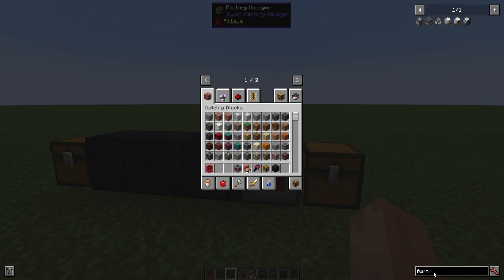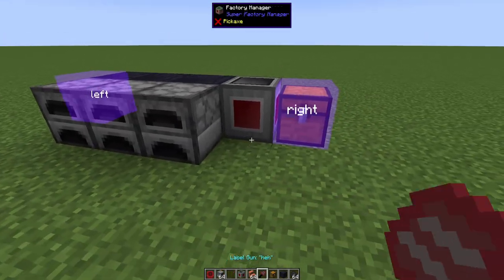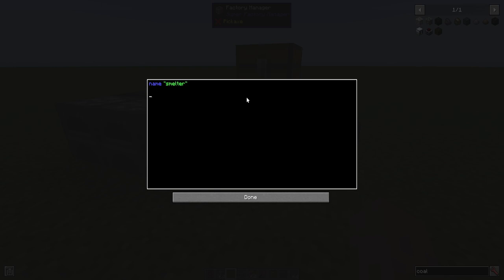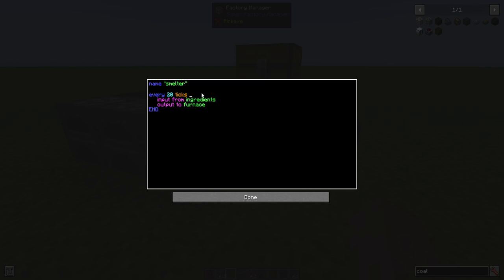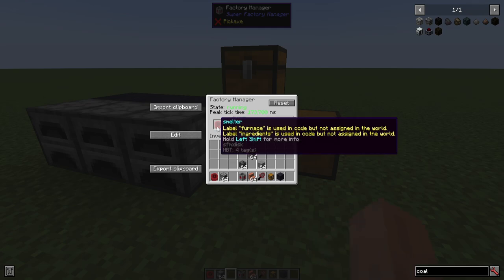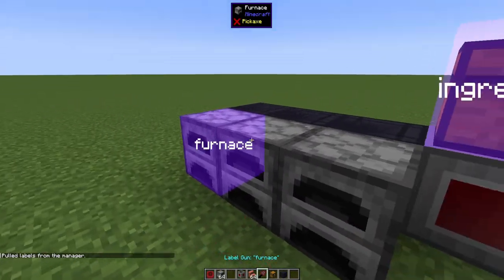What if we had a bunch of furnaces and we want to smelt some items? We'd also have some coal. Let's say we have an input chest, a bunch of furnaces, and then an output chest. So every 20 ticks do, we want to input from our ingredients and output to the furnace. We have to update the labels, of course — it still thinks that's left and right, but we want this to be ingredients and this to be furnace.